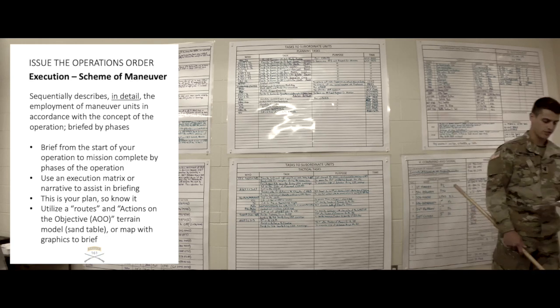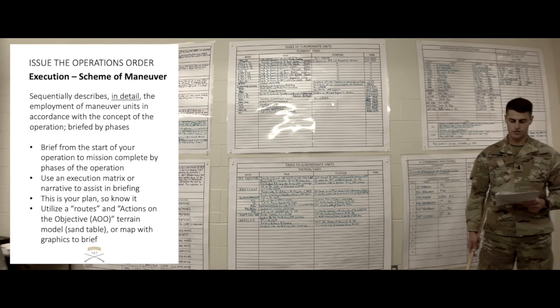Phase 1 is Preparation. This begins with the receipt of this order and ends with 1st Squad SPs from the company Alpha Alpha Black. Key tasks during this phase include planning, orders production, TLPs, rehearsals, and PCCs/PCIs. The company mortar section will be co-located with us throughout the operation in order to provide indirect fire support on objective gold. We will cross Phase Line Red no later than 2300. At the completion of this phase, we have SP'd and are en route to objective gold.